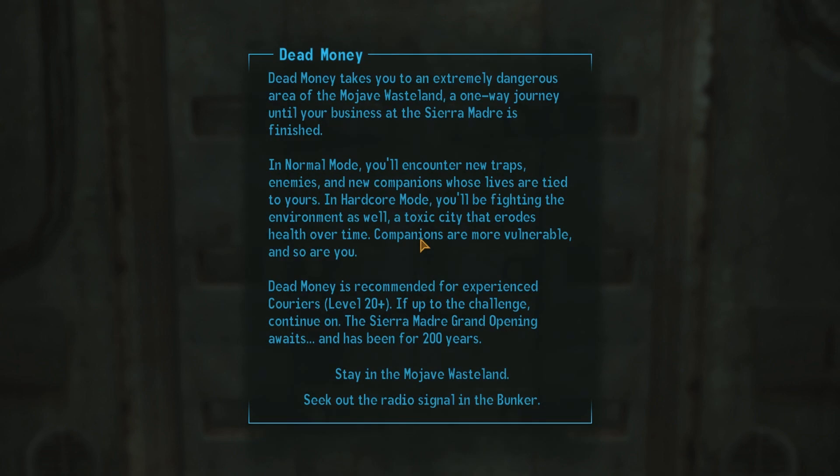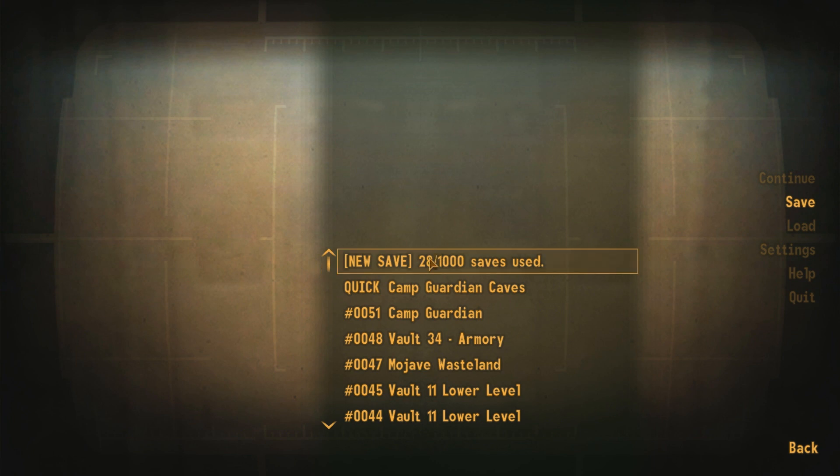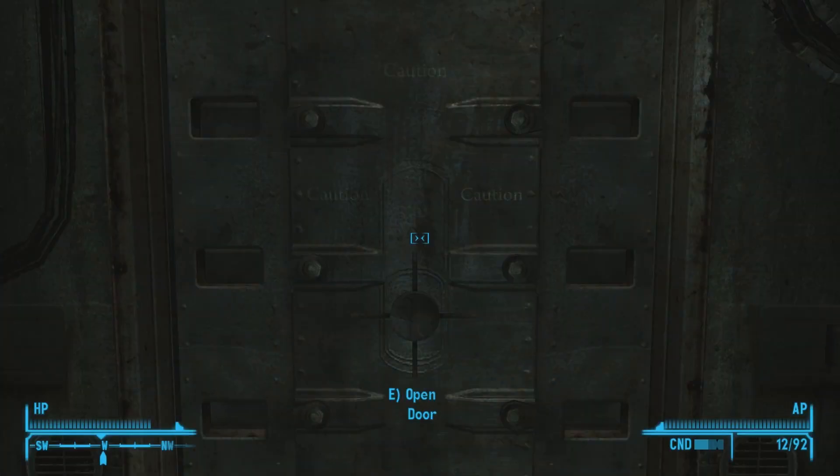I've no idea why it's in here. Dead Money takes you to an extremely dangerous area of the Mojave Wasteland, a one-way journey until your business at the Sierra Madre is finished. In normal mode, you'll encounter new traps, enemies, and new companions whose lives are tied to yours. In hard-cut mode, you'll be fighting the environment as well, a toxic city that erodes health over time. Companions are more vulnerable, and so are you. Dead Money is recommended for experienced couriers, level 20+. The Sierra Madre Grand Opening awaits, and has been for 200 years. This concerns me — companions are more vulnerable. I will save because I don't like the sound of that. I don't want to babysit them, so I'm going to leave them behind.